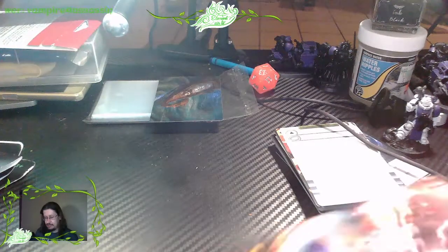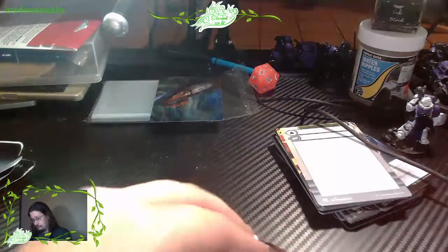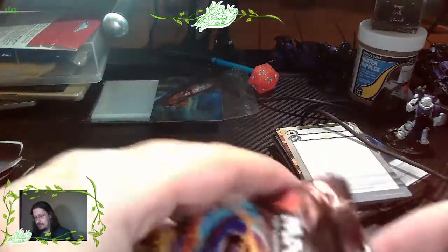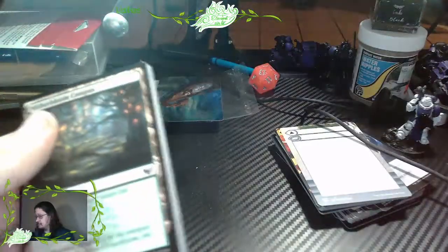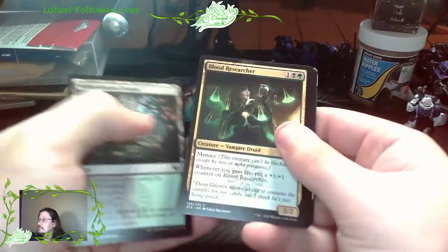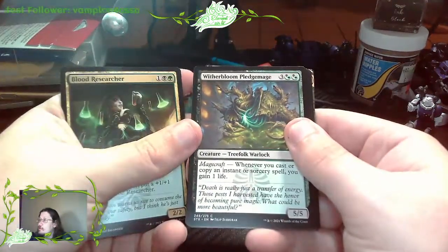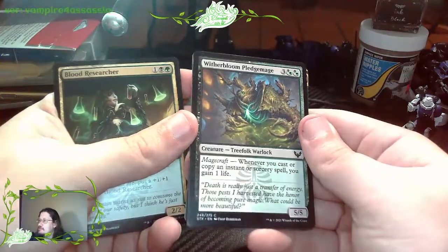That one had an anti-theft sticker in it, which took me forever to rip through. It's sad that they've had to put anti-theft stickers inside the packaging nowadays - too many people out there stealing these cards. Witherbloom Campus. Blood Researcher. Witherbloom Pledgemage - that is an awesome artwork.